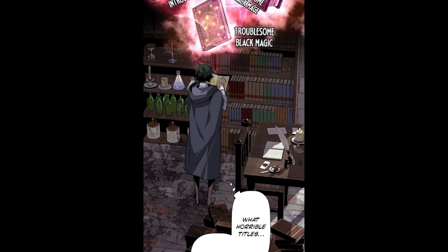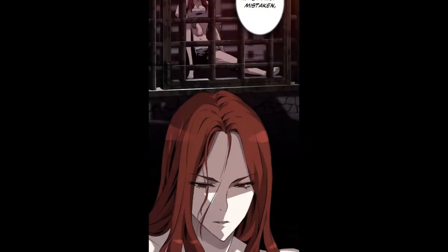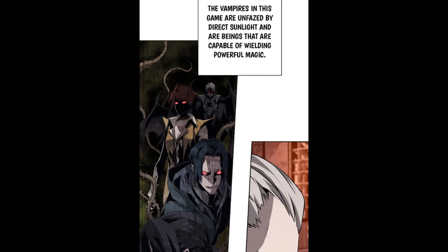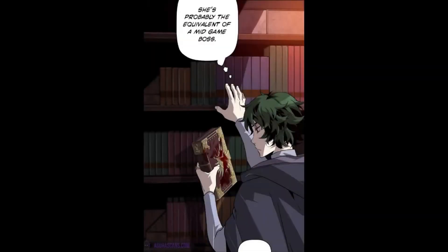He starts to read some books called: Black Magic Introduction, I Will Become a Black Mage, Troublesome Black Magic. He thinks: what horrible titles — each could get me instantly killed if I'm discovered with them. But there's something that can kill him in this room right now. If he's not mistaken, she is clearly a vampire. The vampires in this game are unfazed by direct sunlight and are beings capable of wielding powerful magic. She's not the kind of being that Sharon can get his hands on easily — she's probably the equivalent of a mid-game boss. She says: won't you help me get out of here?